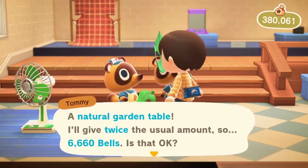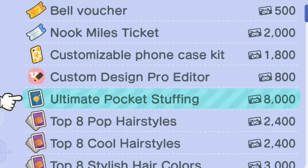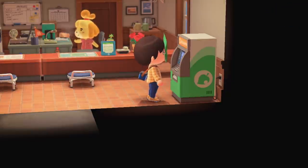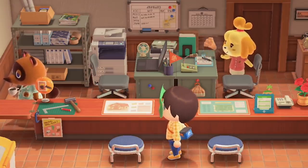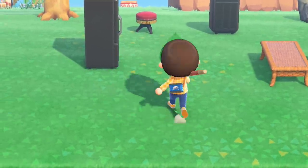I get 6,660 bells, fittingly, and also 1,000 easy miles. I need 8,000 miles total, so I still need another 5,000. That's going to take a little bit of time. For 5,000 miles, I will remove one resident from the island — you can even pick which one. I'll just take it day by day and only take 5x miles offerings.